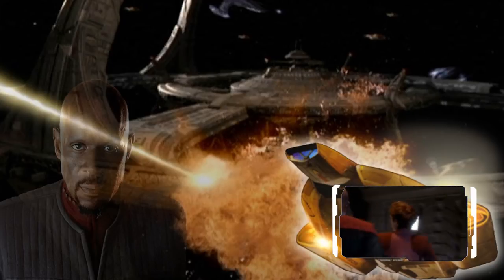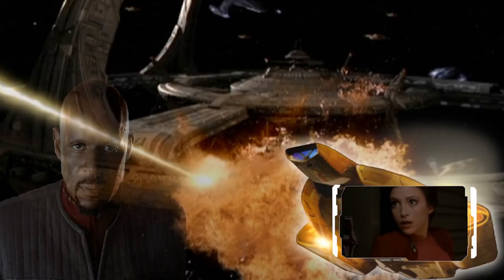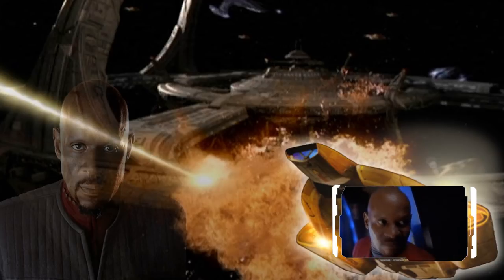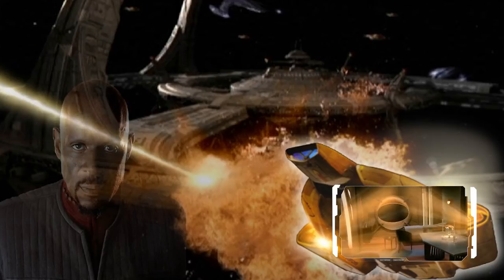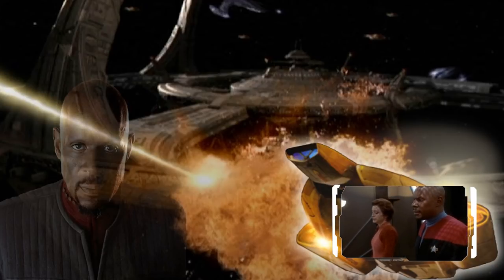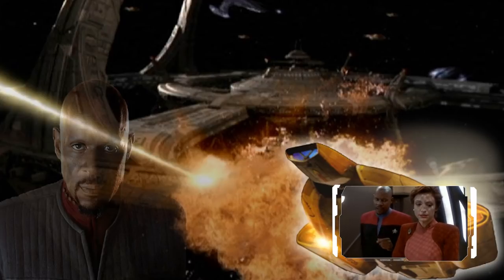The Battle of Deep Space Nine would be one of the first clashes between Klingon and Federation forces. A decisive tactical victory for Starfleet and Bajoran forces, the Klingons would lose at least 22% of its fleet, meaning at least 11 ships lost and over 5,000 loyal Klingon soldiers killed. The Starfleet-Bajoran forces would have at least a dozen dead and many injured, and would lose only a Galor-class ship, the Prakish, that had been rescued by the Defiant.